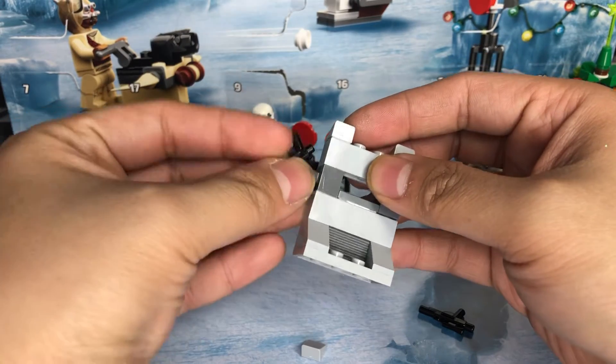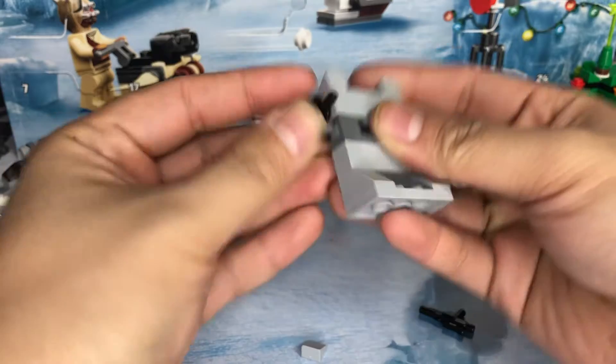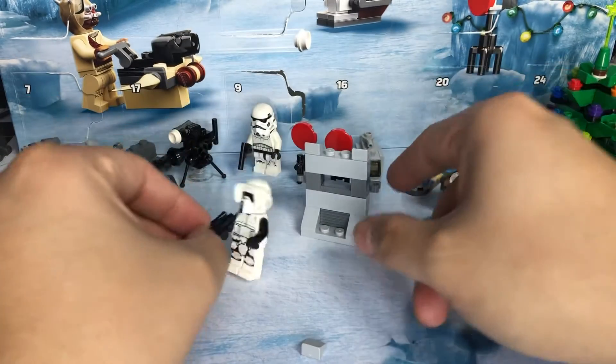It's kind of like a weapons rack or something of the like. We'll put the pistol right in here, and we'll give the rifle to the stormtrooper.